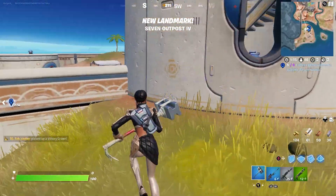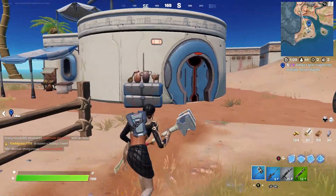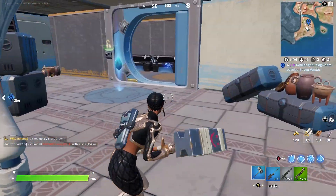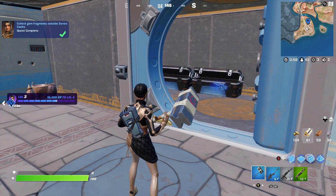Here we are at outpost number four. We have to go to this building right over here with the fan on top — like a windmill. If you go down the stairs, next to the vault — it's already opened — but here we can find the final gem fragment outside the seven vaults.